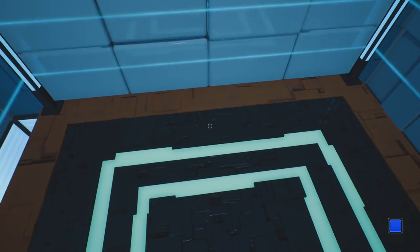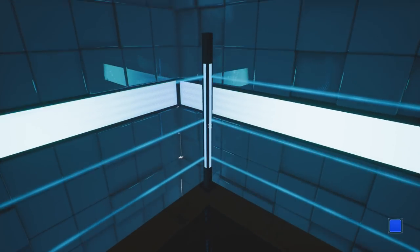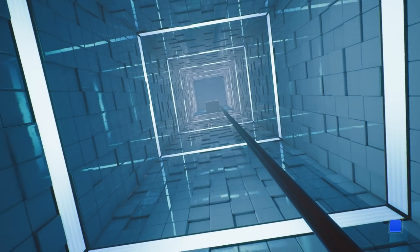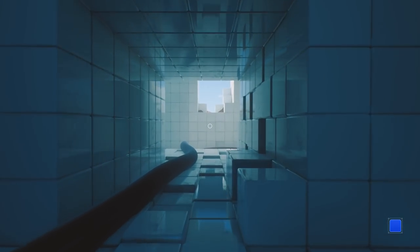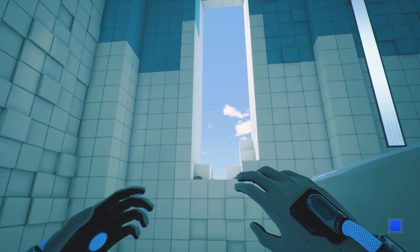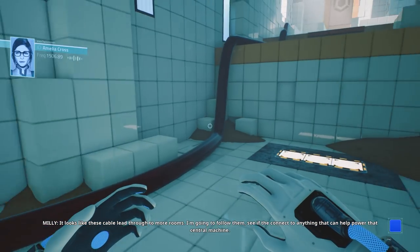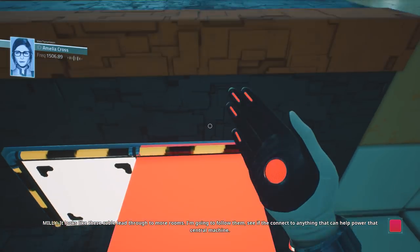Oh wait, is this another load screen? This better not be another load screen. Oh good, it's not another load screen. Excellent. Wonderful. It might as well have been though. Not sure why we had to go down that elevator for that. Look at that — clouds! I thought we were in the desert. Why would there be clouds in the desert? It looks like these cables lead through to more rooms. We're gonna follow them and see if they connect to anything that can help power that central machine.